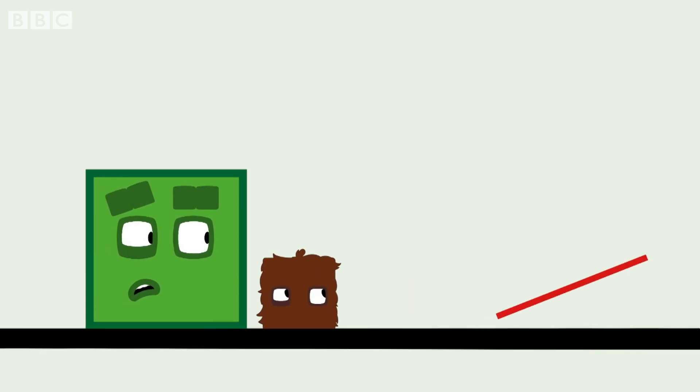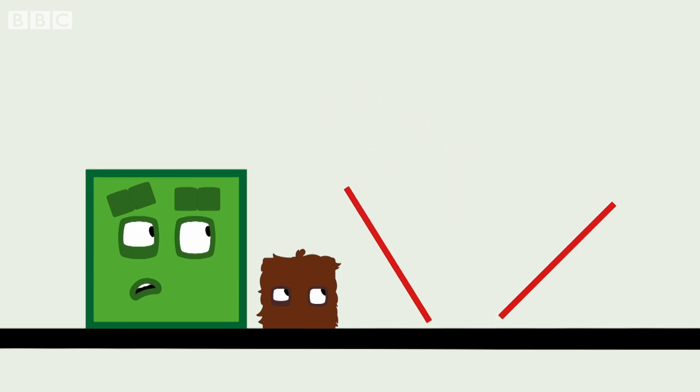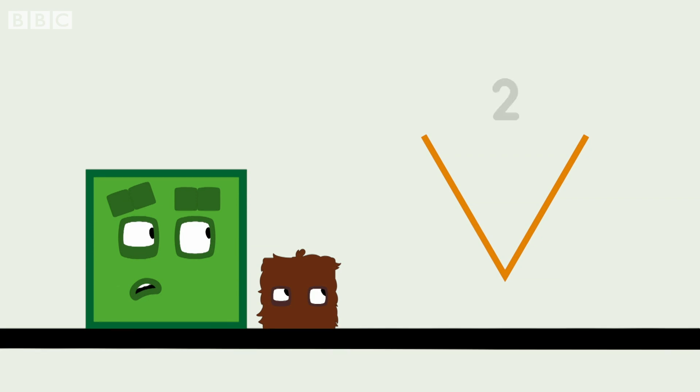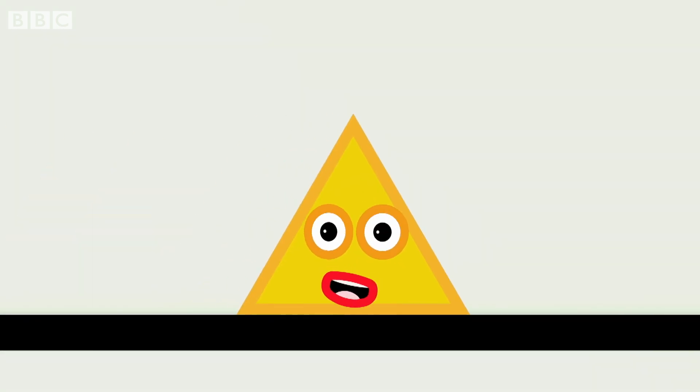Welcome to Flatland, where all the flat shapes live. I am a line. One straight line. Two straight lines. And when three lines join together, we make a triangle.